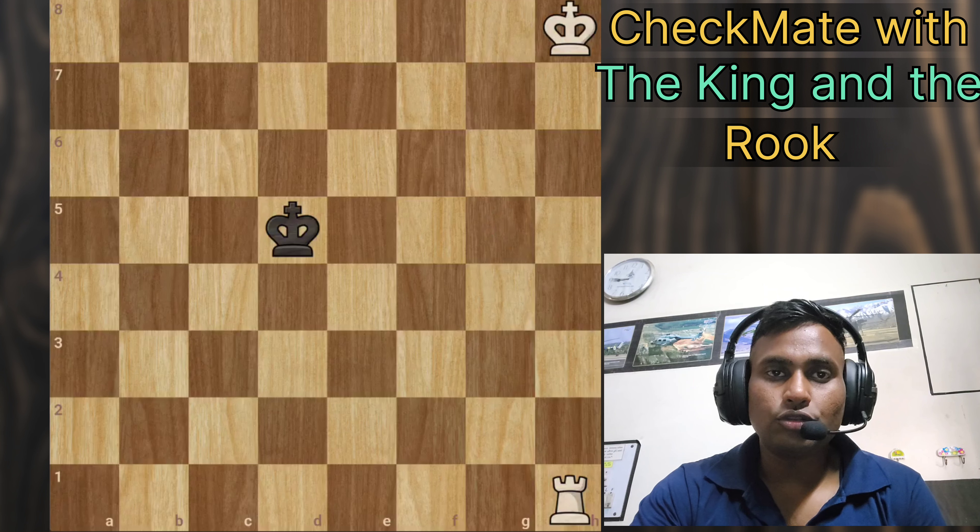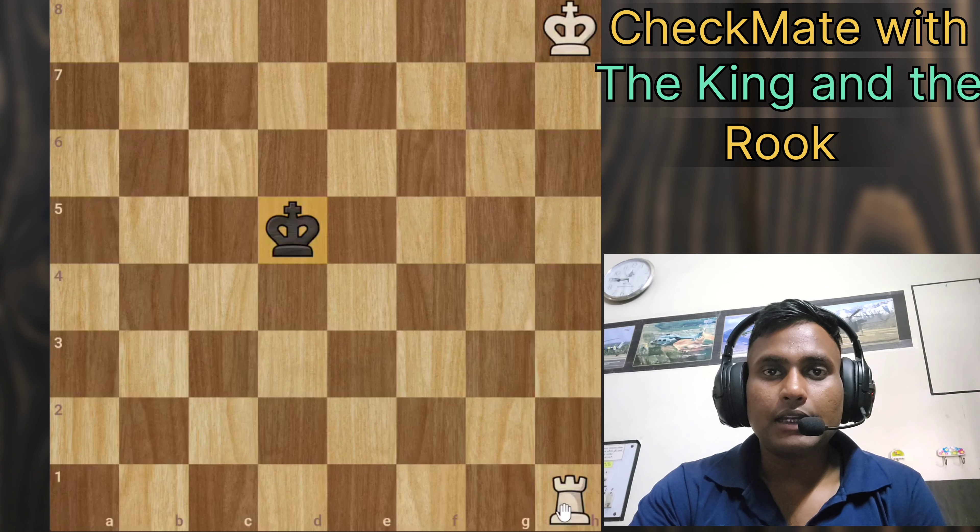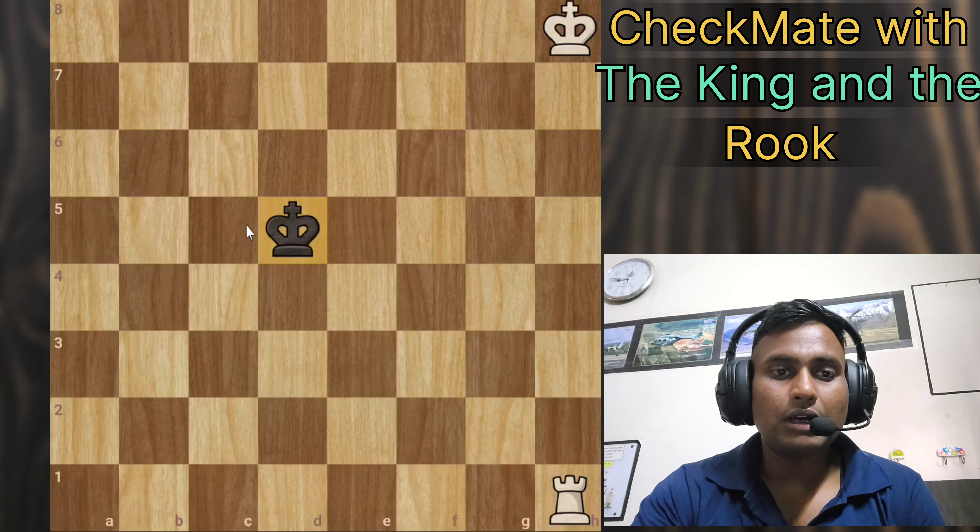Hello guys, today I am going to show you how to checkmate black when only the black king is left, and I have a king and rook. So basically I am telling you how to checkmate with a king and a rook. In this starting position, the black king is in the center, the white king is in the corner, and the rook is also in the corner.